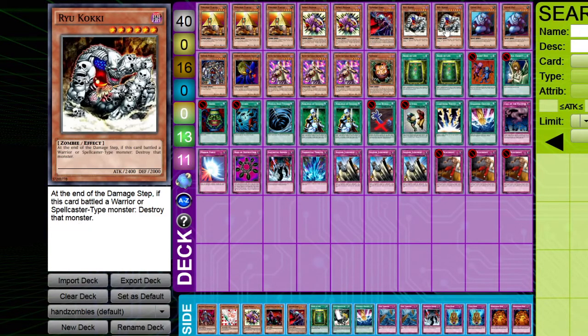We have two Ryukoki because it's really good against Chaos, which almost everybody is running currently. It runs over Chaos Sorcerer and pretty much anything the opponent might be running. It can crash into Monarchs and even crash into a BLS to destroy it. I actually had an opponent who forgot Ryukoki has an effect and attacked into mine with their BLS — and ended up destroying it.